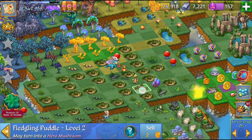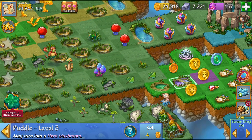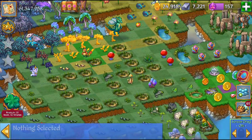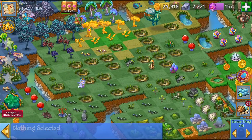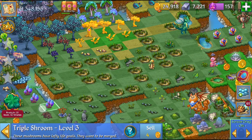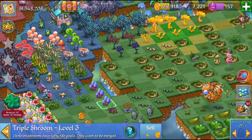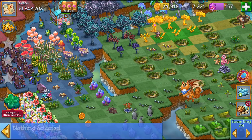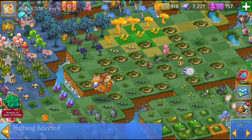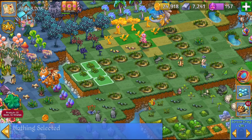I'm going to bring these puddles on the side. We can demonstrate that the fledgling puddle and the level three puddle are going to turn into those hero mushrooms. We can move them over here and merge those — those are going to give us the triple shrooms. We're getting a little closer to the wonder. Now that I have more space since I bought that premium land it's helping grow a lot closer to getting those wonders.